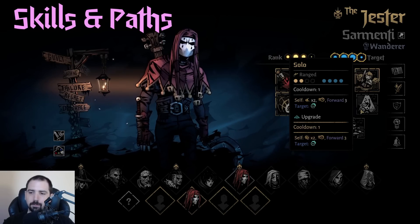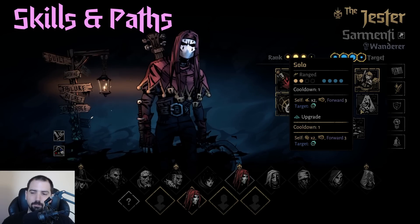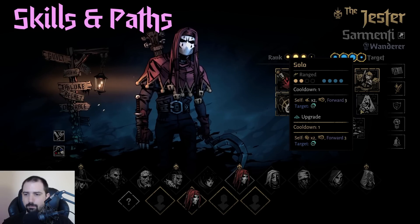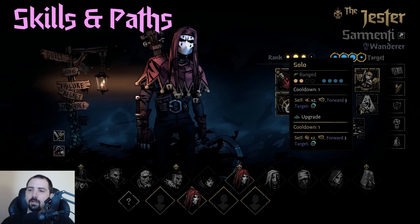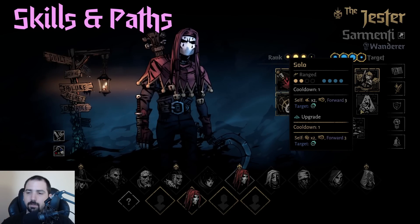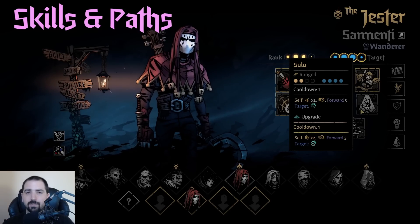Solo is a pretty sick move. You get a couple dodge tokens, you combo the target, and then you get speed and push yourself up to the front. One of his trinkets gives him taunt, so you can solo out of rank four and tank a couple hits, kind of like a pseudo Runaway. There are other ways to make this really cool too — like noisemakers that give you taunt when you hit an ally. Solo is a very versatile move, not just for positioning and setting up Finale, but for the buffs too if you want to tank stuff.